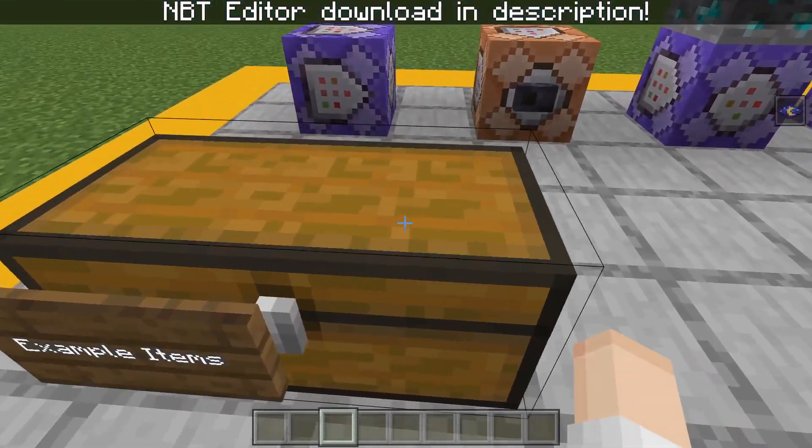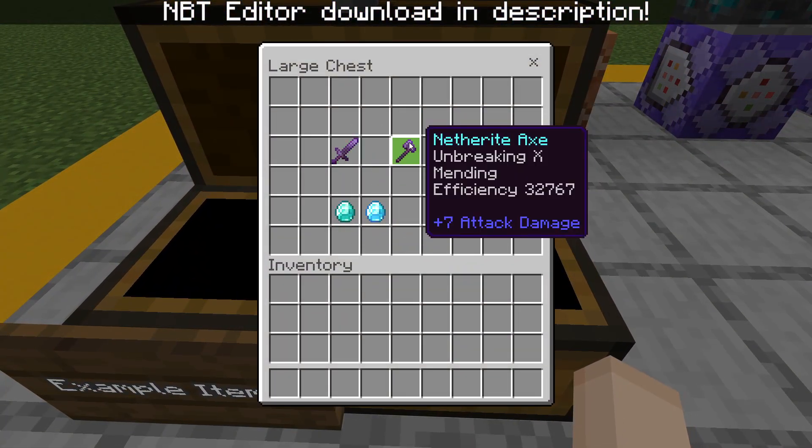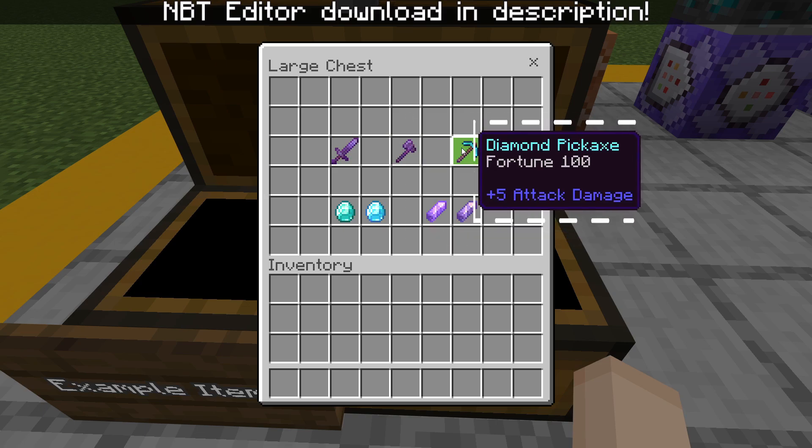So let me show you guys the goods — the power top in this chest. As you can see, we have a netherite sword with Sharpness 32,000, a netherite axe with Efficiency 32,000, and a diamond pickaxe with Fortune 100. Now, you don't want to know what happens when I enchanted this with 32,000.